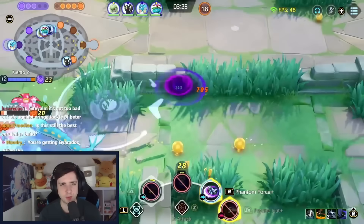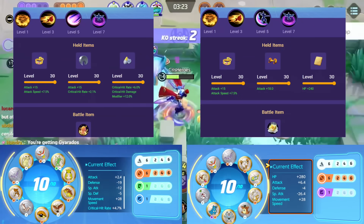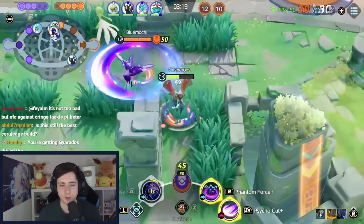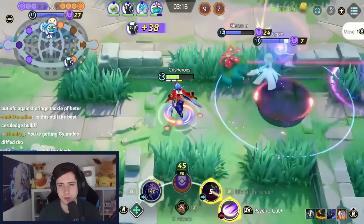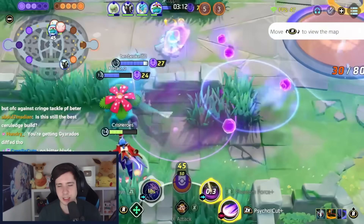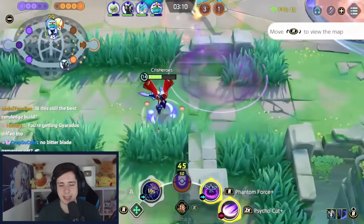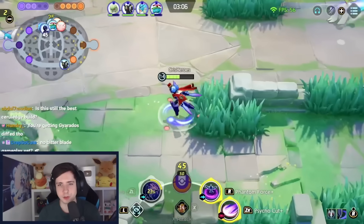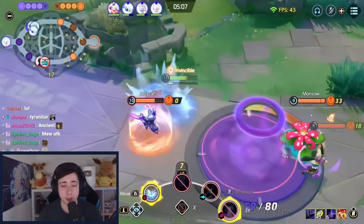Ceruledge has two very strong builds: either phantom force cycle cut, or phantom force and bitter blade. Flame charge is also totally fine. For the items, for the cycle cut build we play muscle band and scope lens, and for bitter blade we go for a tech with weakness policy and then either muscle band or razor claw.